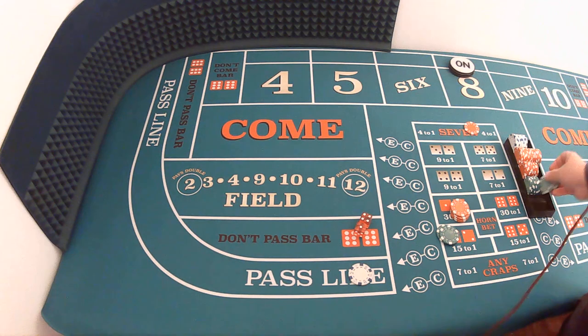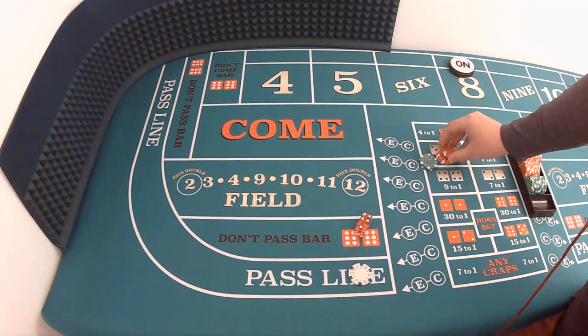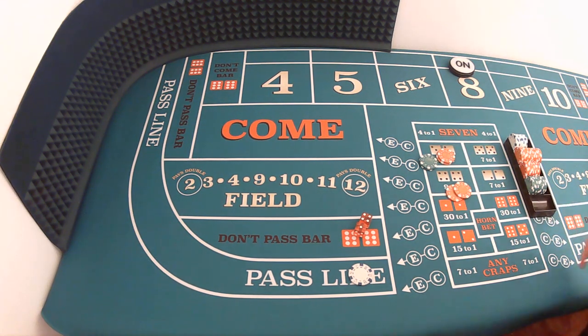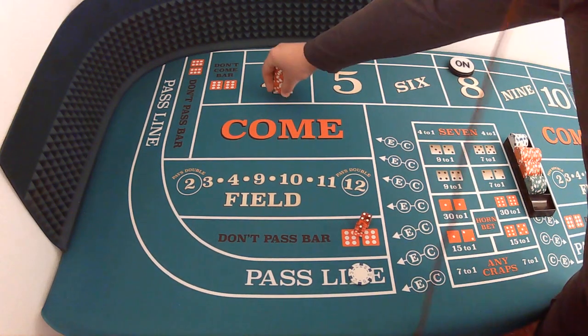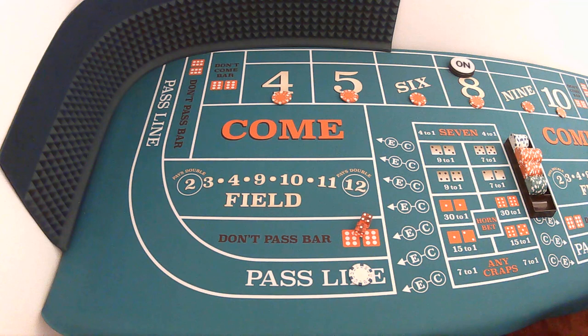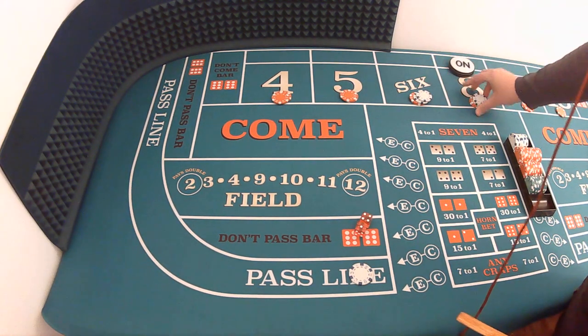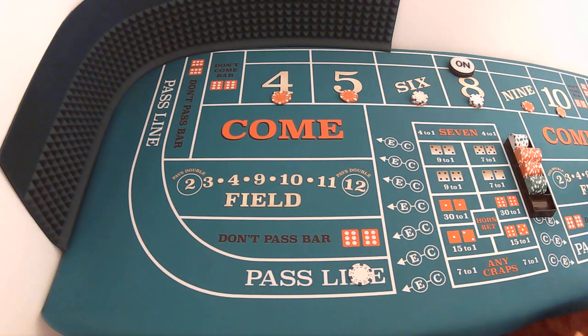Everything here comes back to us. We've got seventy and we need to get to sixty-four, so we're going to get six dollars back. All of this goes back to the casino and they are going to get us set up and ready to go. The ultimate goal would be to get a nice long shooter so that we can press and collect, press and collect — because pressing is how you make your money. Our initial investment is with us, which is always good.